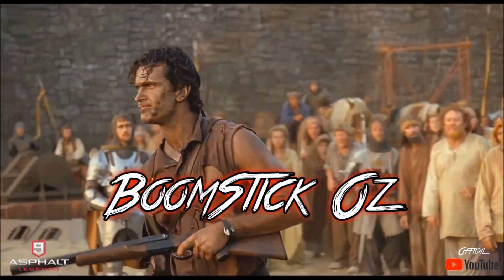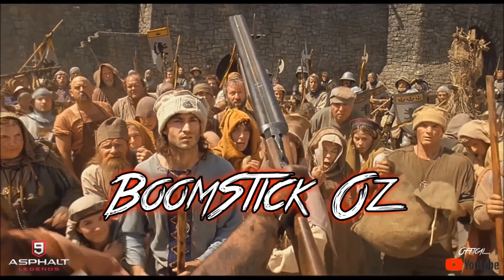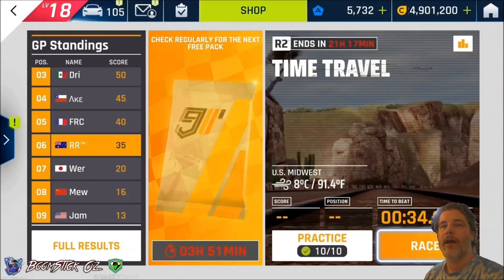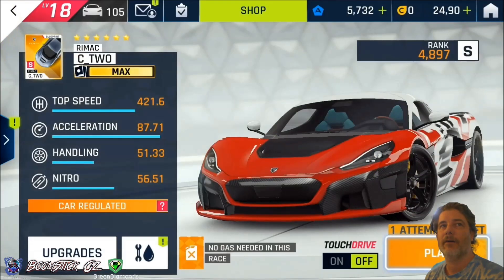This is my Boomstick! Hi everyone, Boomstick here from Renegade Racing. Today we're looking at the Elite Grand Prix for the Rimac C2, and it is round two. It's going to be on the course Time Travel, and it's another short course in the free tri-six-star gold Rimac C2. So let's get to it.